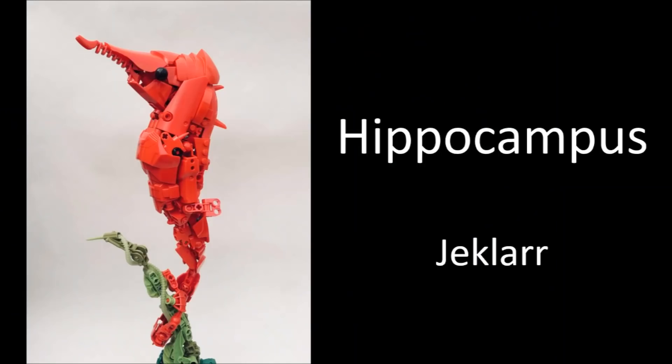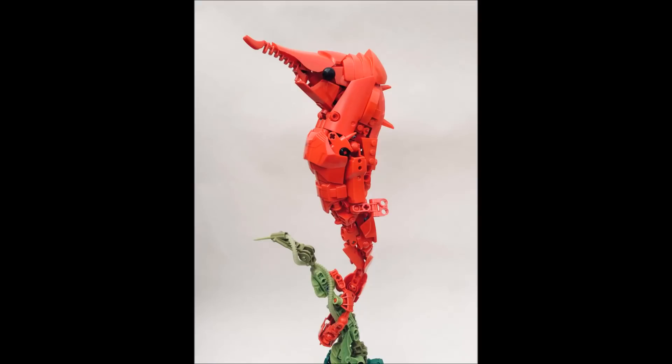Let's move on to the next MOC, which is by Jeklar. This is a 2018 BioCup entry and his theme was water. Very clever and creative idea to make a seahorse for your water theme, because animals that live in the water are very fitting. And even cooler to see such a beautifully shaped and well-designed seahorse using a bunch of CCBS but also a bunch of classical G1 Bionicle parts in a very perfect, beautiful little blend. Some nice piece usages too - using the Zamor sphere launcher part as the little nose of the seahorse. And then all these Technic panel pieces on the neck - you see those in a bunch of Technic sets.